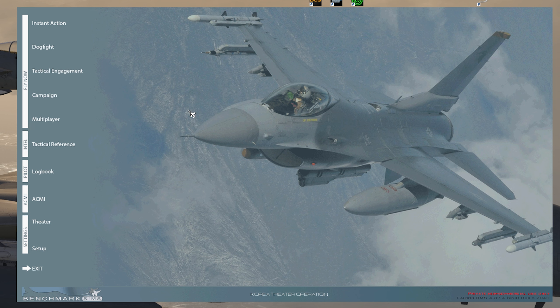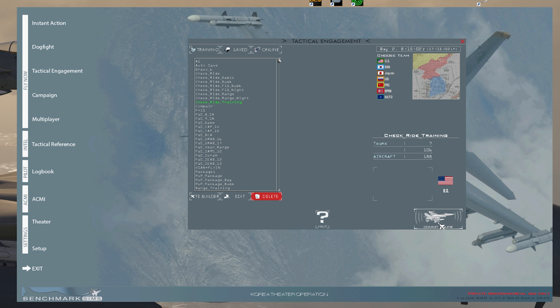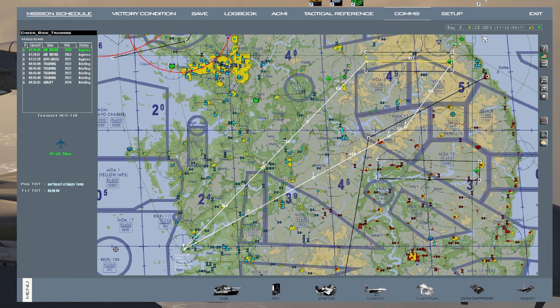Once your server is live, you need to choose what mission mode you'll be doing. This works for both the dedicated server with two computers and the self-host with one computer. If you're hosting with a dedicated server, make sure you're doing this on the dedicated server. If you're going to use Tactical Engagement, click on that, click Saved, and choose your saved TE. On the bottom right, you'll have 'Commit Online' — click it. Here you have the game name; leave that as is. Add a password if needed, and everything else can be left as default. Press OK, and it'll connect. If you don't want the timer running, press Halt on the timer so it doesn't start counting down when people join.